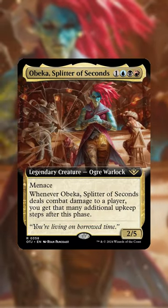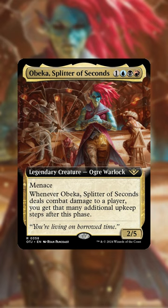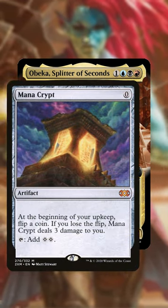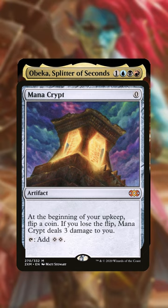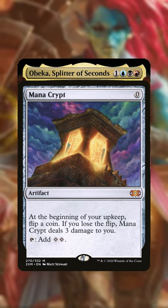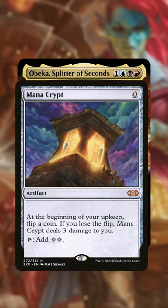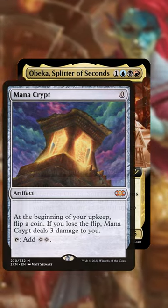But there are also some cards that this will negatively impact you with. One of them being Mana Crypt — at the beginning of your upkeep, you flip a coin, and if you lose, you lose three life. So if you swing in with Obeka, you can get two extra upkeeps or more depending on how much power she has. Then for each flip, if you do lose it, you will lose three life each in the process.